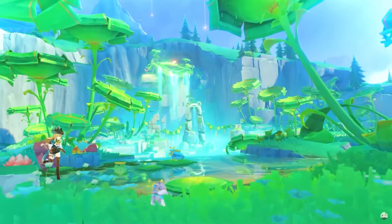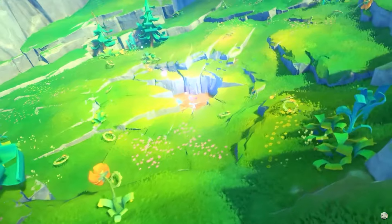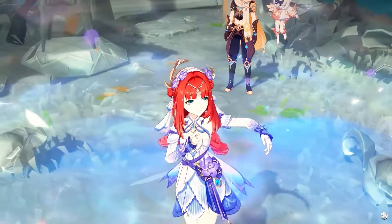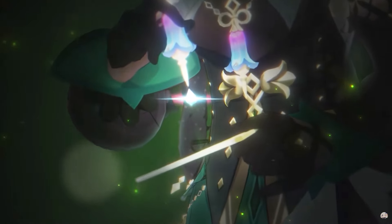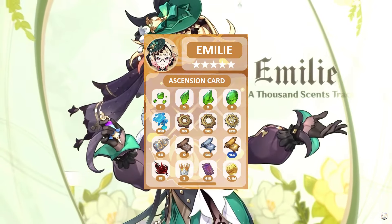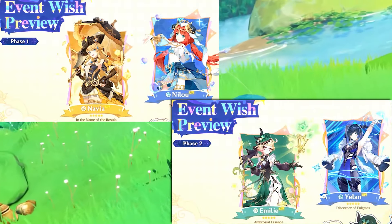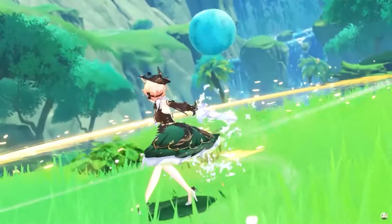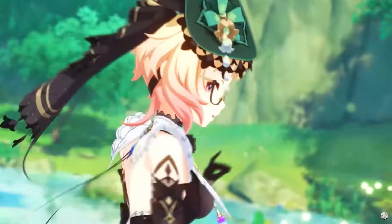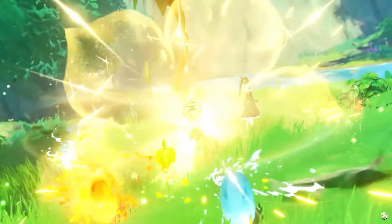Genshin Impact had their official 4.8 showcase yesterday. Emily is the latest five-star Dendro Polearm character being added into the game. Here's her ascension card and here is the banner order. Before we get into it, this character is mostly going to be utilized in a burn team because she augments fire damage.